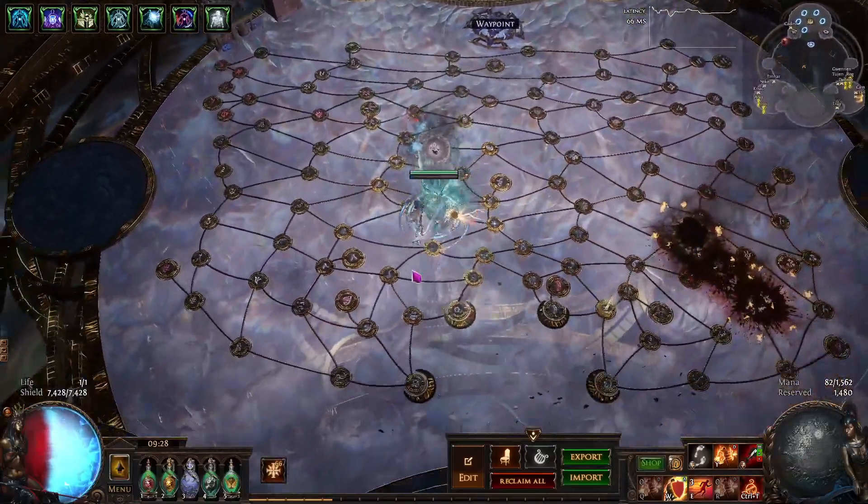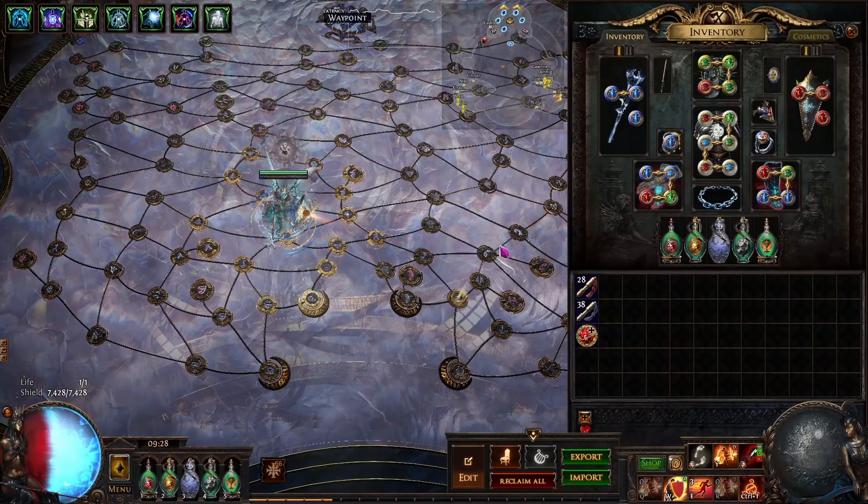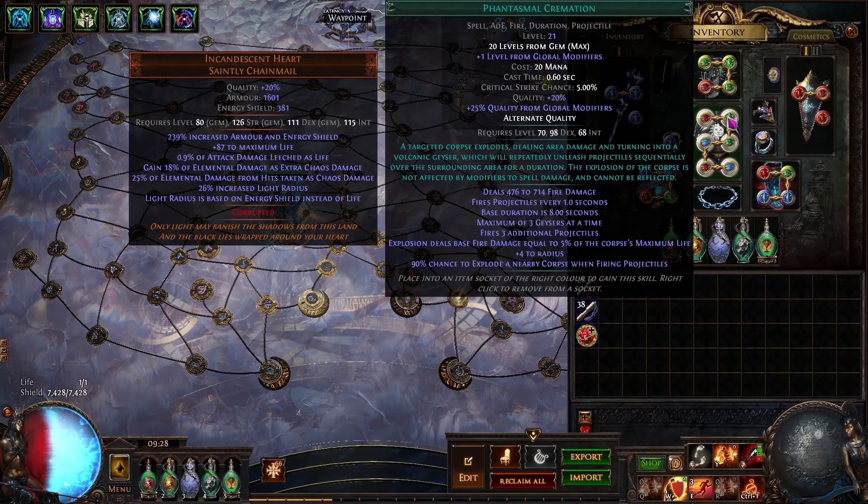So the way the build works is phantasmal cremation gives you a chance to explode a nearby corpse when firing projectiles. Then you use ashes to scale to a really high amount — mine's at 90%. I'm not sure if it actually makes a difference at 100, or if there are so many projectiles it doesn't matter. But that's the main mechanic of the build.